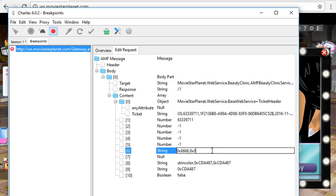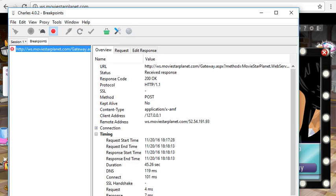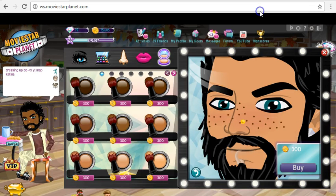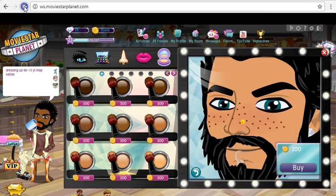They're already changed because I had changed the skin to that color and then changed it back to show you guys. The code is CDA487. Change both fields under skin color — this one and this one. Then hit Execute, and then turn your breakpoint off and refresh your page.